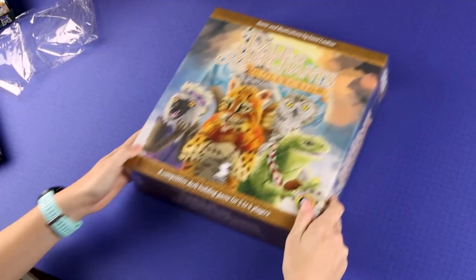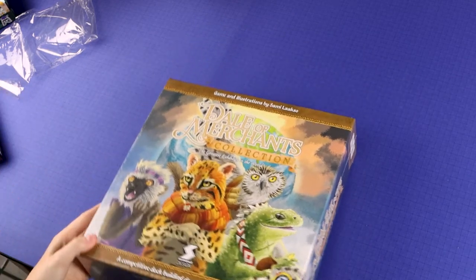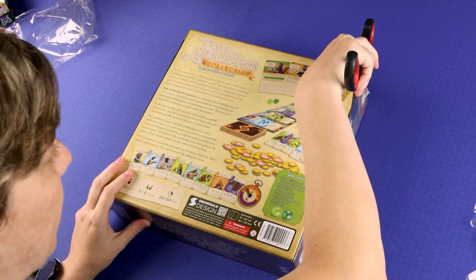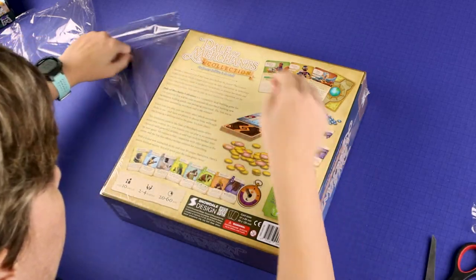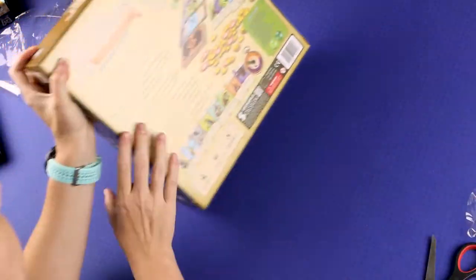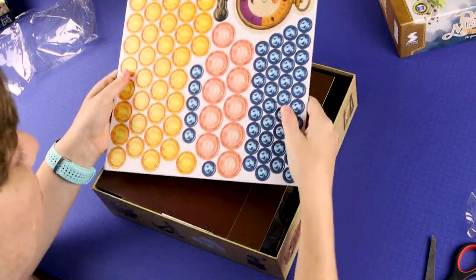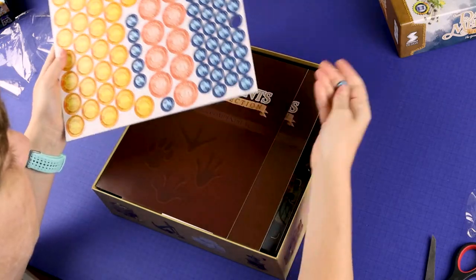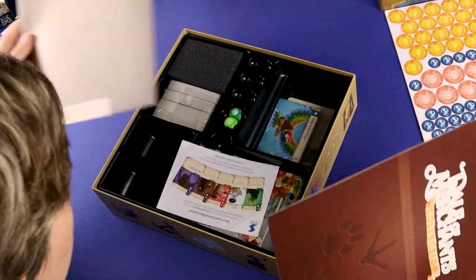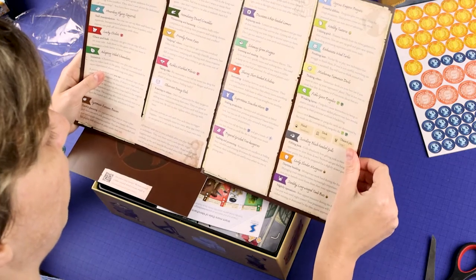Okay guys, let's look at this big one right here — the Della Merchants Collection. Let's dig right on in. Extremely, extremely excited to play these games. We got some punch board — looks like a bunch of coins, and it feels like a nice thick quality. We got the rule book, and it looks like kind of like an index of a bunch of different animals. Some keywords.